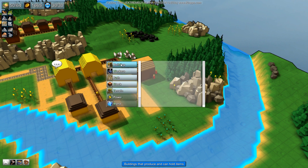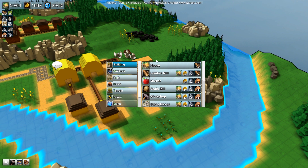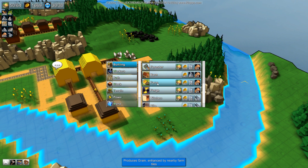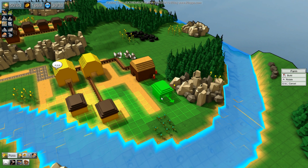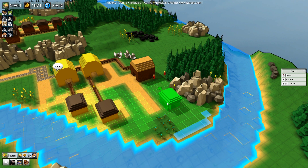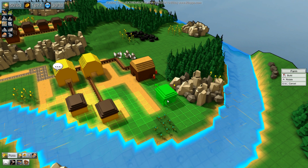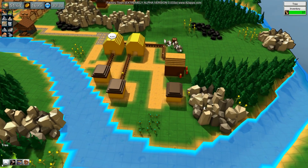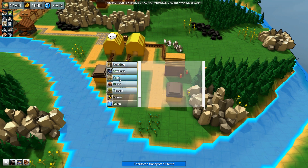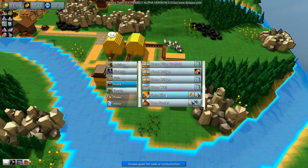First things first, I'm going to try and get it to be as efficient as possible. I'm going to pop the farm here and then work on deleting a load of the stuff around it so I can put farm tiles down. I'll put as many as I can. I'm just going to have a quick look and make sure I put it in the right place firstly.